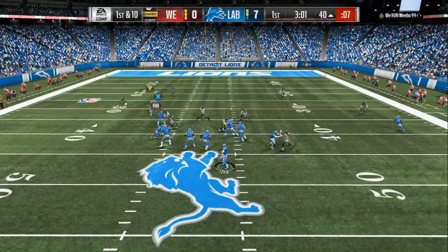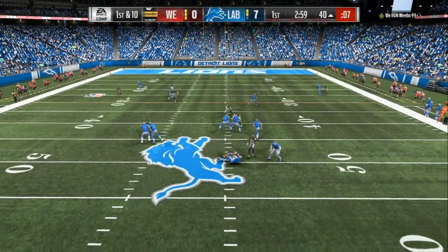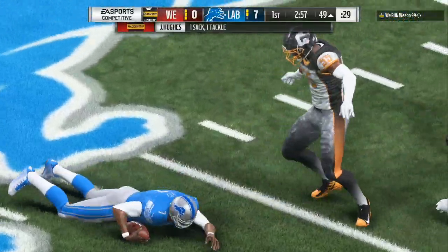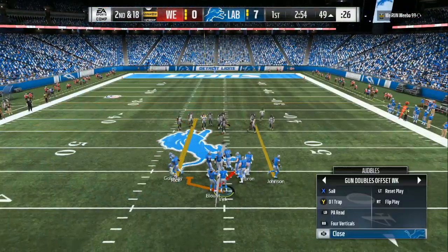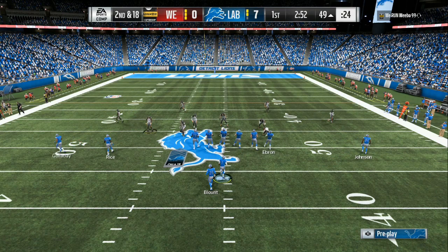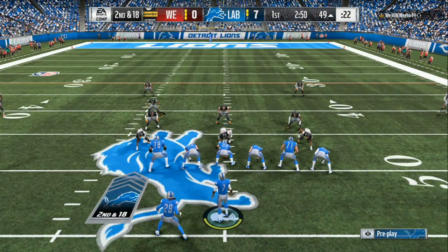Here we are coming up with a pick and my opponent is starting to use his 3-3-5. The first time I see it — 3-3-5, Tampa 2 — he gets a sack. So what am I going to do now? This is when you start mixing in the trap plays and the draw plays.